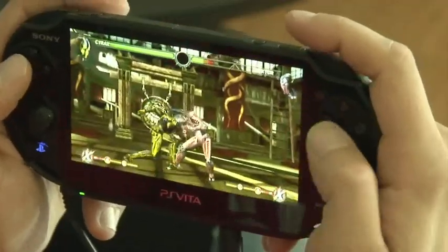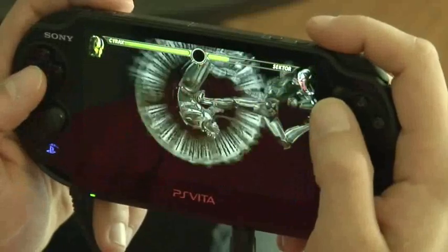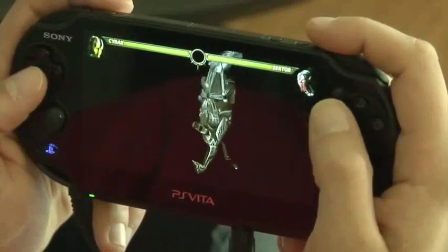One of the coolest additions of this version of Mortal Kombat is the ability to fire off X-rays using the touch screen. Pay attention to your super meter and when you see it flashing, give it a little tap and you'll be able to unleash one of these super devastating moves.